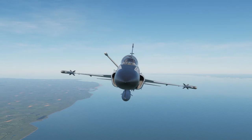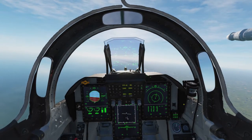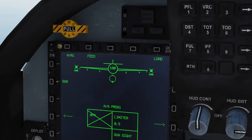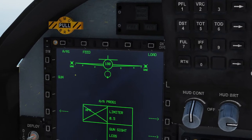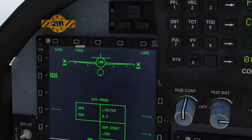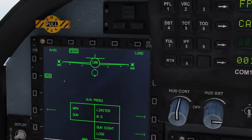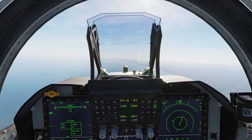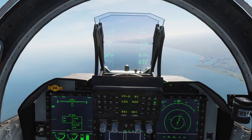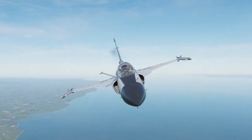The gun doesn't really work the same way as it does on the Hornet and the Viper. It has to be actively selected before it can be fired. And when you have it selected, you also need to click the feed button. The reason you need to do this is because the JF-17 essentially has a MiG-21 cannon.